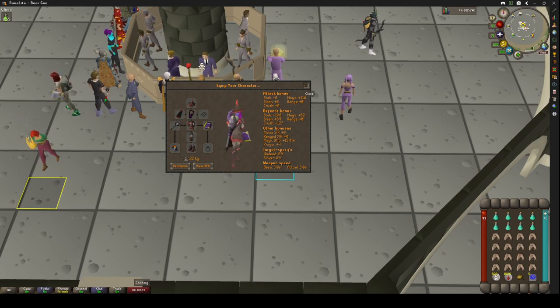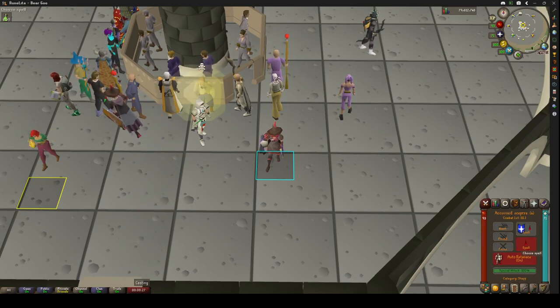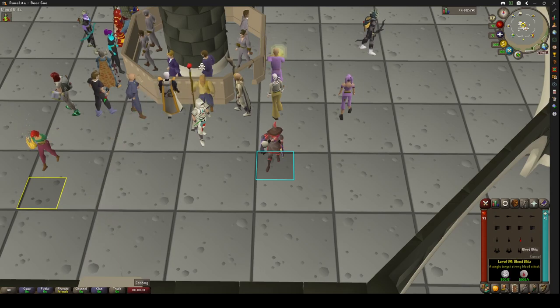You want to switch this over because when you switch it, this has a swap option — it just does its charge staff attack. But when it's set to this other mode, you can autocast. And right now I have my autocast set up for Blood Blitz.